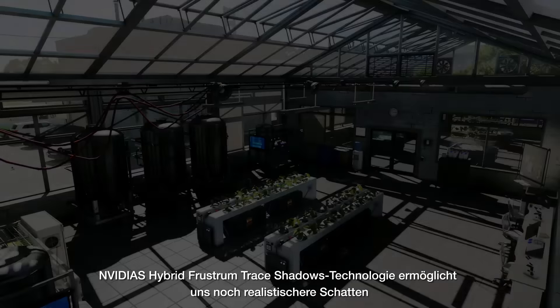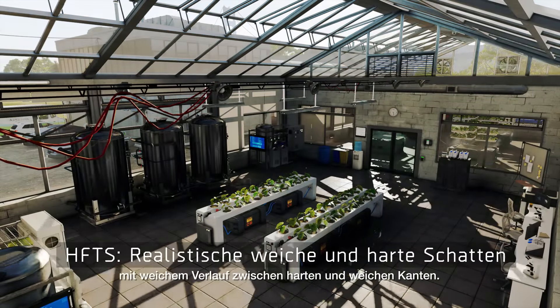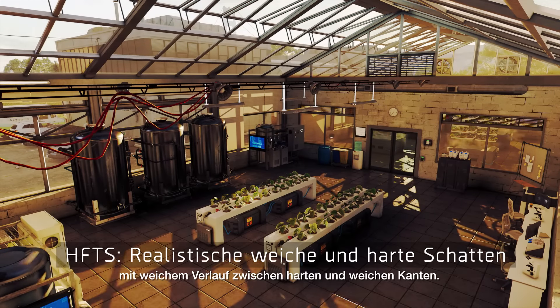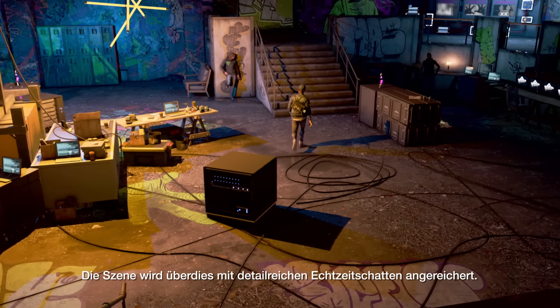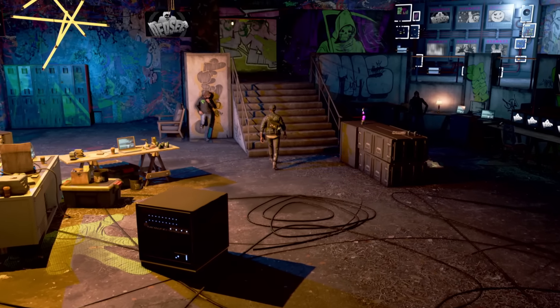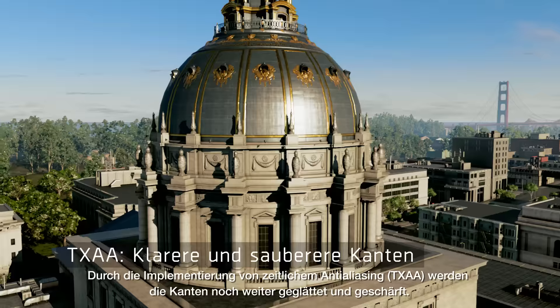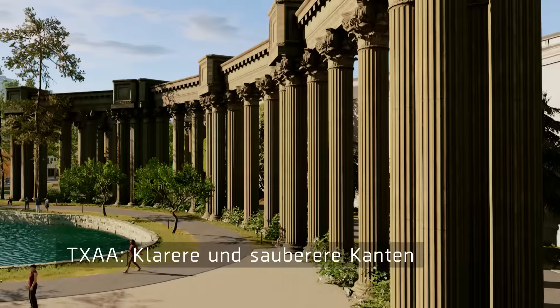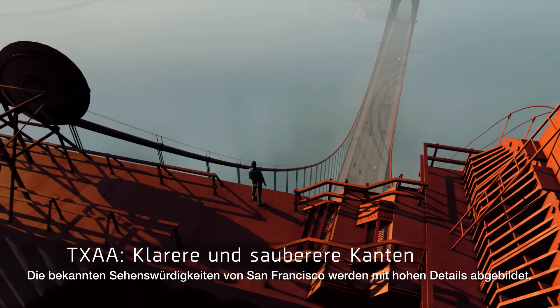NVIDIA's Hybrid Frost and Trace Shadows technology allows for more realistic shadows with a smooth transition from hard to soft edges. Subtle and detailed real-time shadows are also added to the scene. With the implementation of TXAA, aliasing is diminished and edges sharpened. San Francisco's most famous landmarks are rendered in high detail.